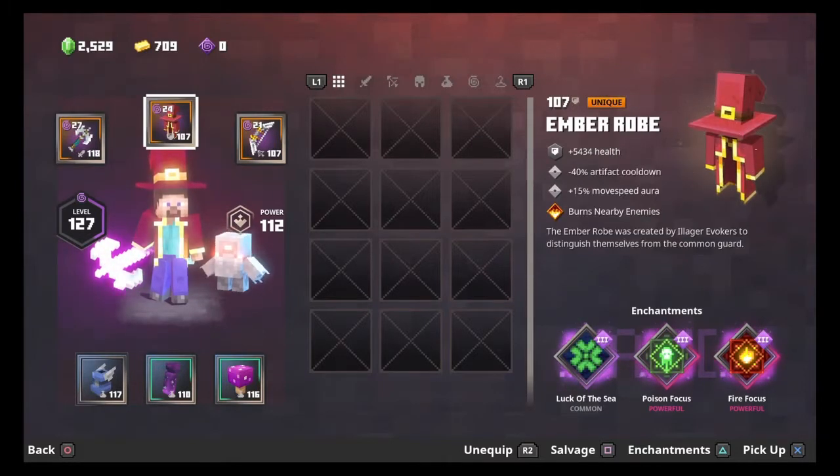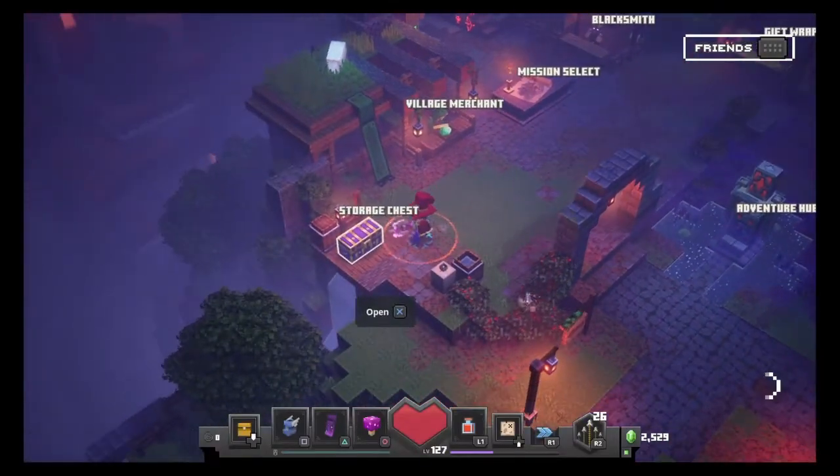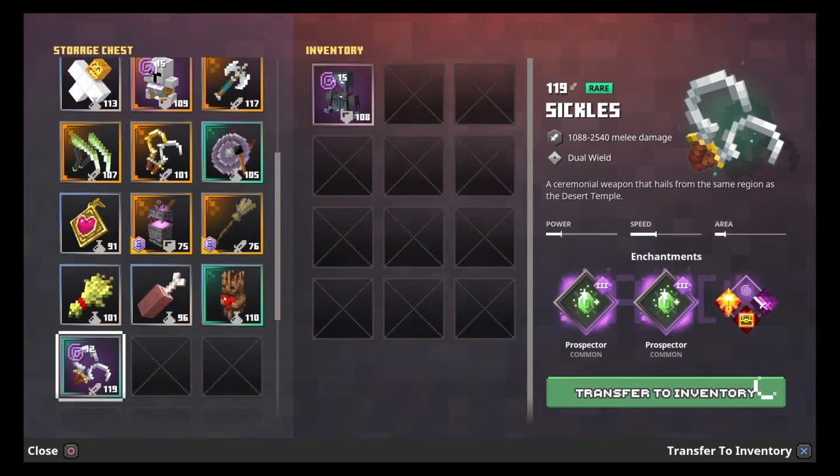This is my armor just for hunting uniques and my main weapon. I'm going to show you how to do an AFK emerald farm. You will need any armor that has Thorns and Final Shout — two Thorns and a Final Shout is perfect, however one Thorn and Final Shout also works. Next you're going to want any melee weapon that has Prospector; the more the better. The best way to get this is to go to Creepy Crypt and speed run it over and over until you get a Diamond Pickaxe, because that has built-in Prospector.